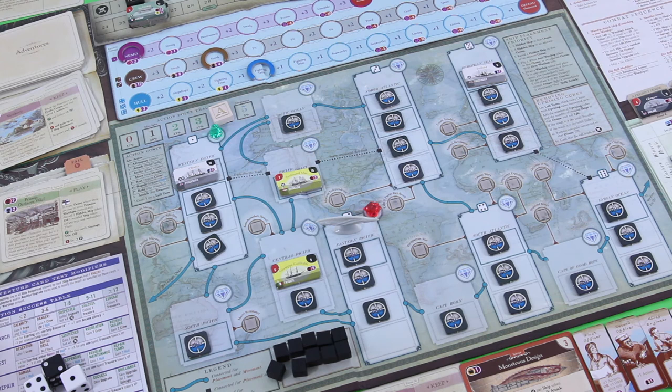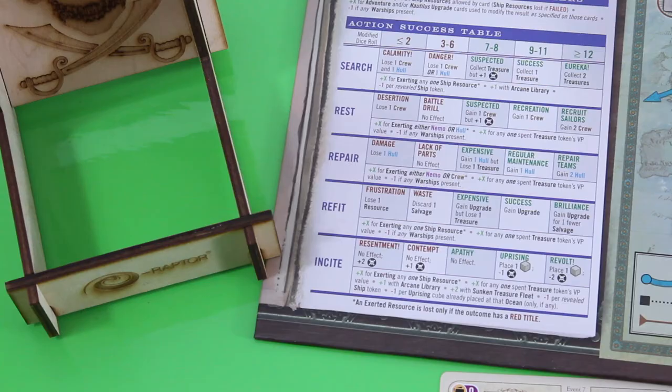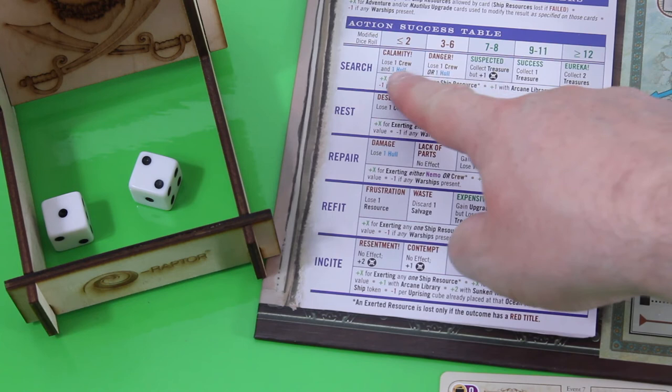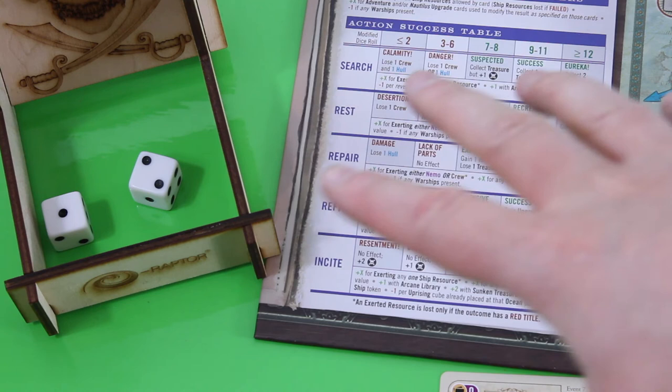There's still one search token here, so let's spend one action and wager our crew for a plus three. That's a six on the search — danger! Lose one crew or one hull. I would lose one crew and another resource because I failed. I still need one more. This is tough — I'm losing two resources for sure because I failed the roll. I think I will sacrifice Ned Land here: plus one DRM after roll. So now it's four plus three — that's seven, enough. Unfortunately we have to flip the Ned Land token. He brings us one notoriety and we gain one additional notoriety going into the suspected column, but we are allowed to draw one treasure.